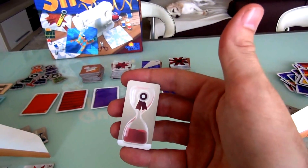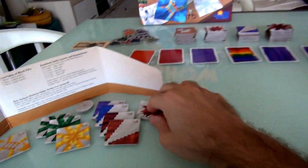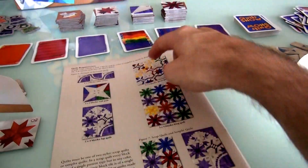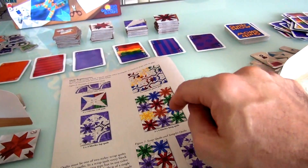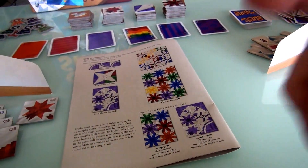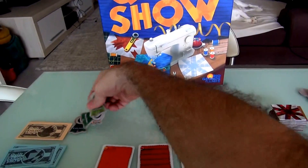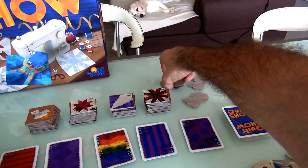She takes her reminder token so we remember it was my turn next after the quilt show. Now what we do is plan our quilts in secret, then both reveal at the same time what quilts we're actually making. The rules have a nice summary: you can make a 1x3, 2x2, 2x3, 3x3, or 3x4 — a table runner, wall quilt, lap quilt, queen quilt, or king-sized quilt. They all have to have matching patterns or matching colors. But first, we draw 3 medals randomly for a 2-player game and shuffle them up.